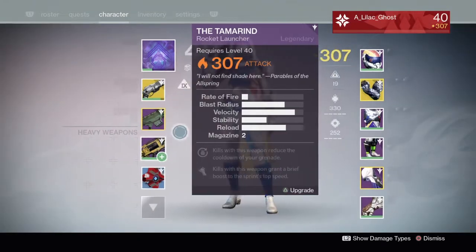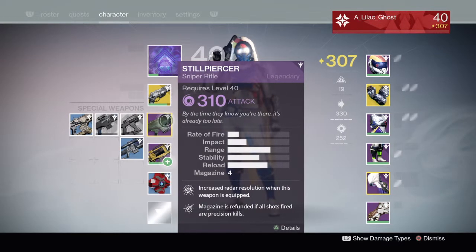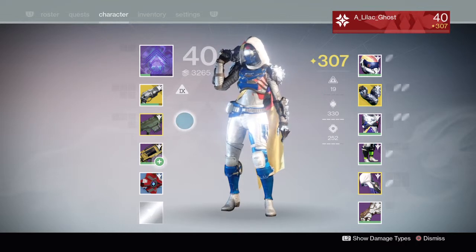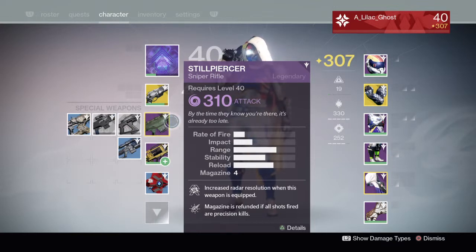Step three is to get a high impact sniper. You should look at the impact stat on it and compare it to your other snipers. Black Spindle is perfect for this — it's the one you really want to go for. But if you do not have Black Spindle, A Thousand Yard Stare and Arenaria are both very high impact snipers, or the Steel Piercer — which is exclusive to the hunter from the gunsmith's quest — also has very high impact and a decent rate of fire. Your sniper doesn't have to be necessarily that high a light level; anything above 280 would be fine, as long as that impact stat is high you'll be able to kill things such as knights in one hit and do a lot of damage to the bosses.